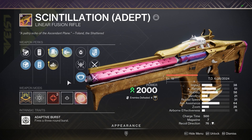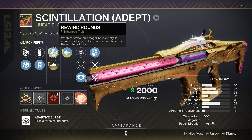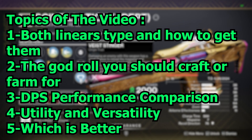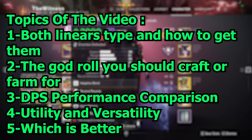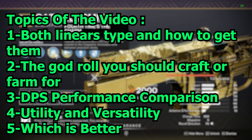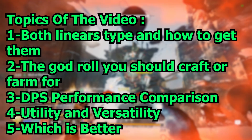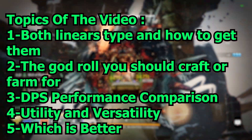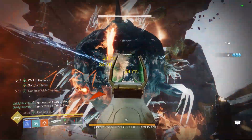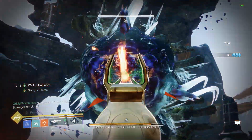Today we are going to make a comparison between two of the best fusion linear rifles: Cataclysmic and Scintillation. This video will help viewers find out which rifle might suit their gameplay style better. The topics I'm going to cover are both linear types and how to get them, the god roll you should craft or farm for, DPS performance comparison, utility and versatility, and which is better. Feel free to skip to any specific topic.